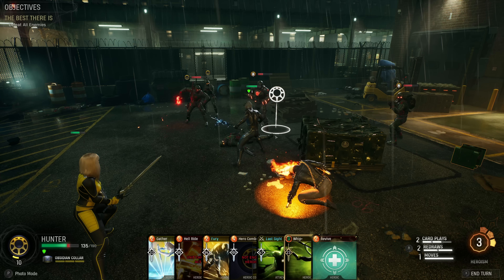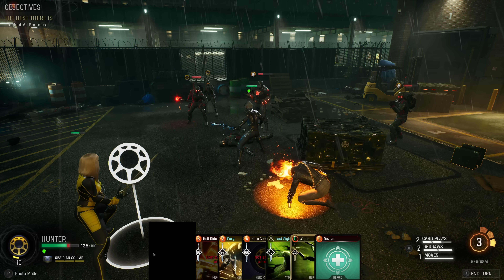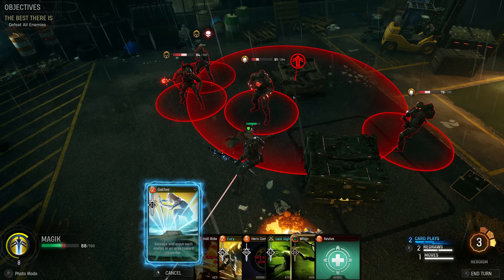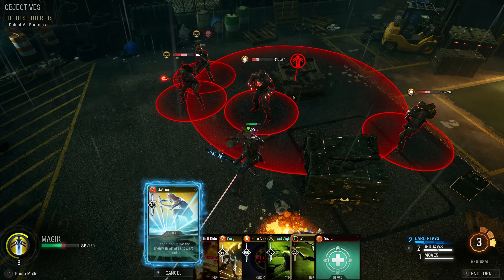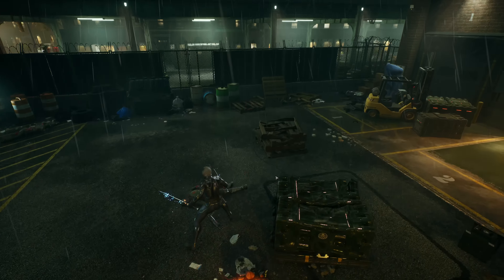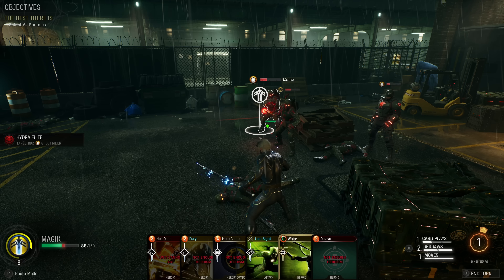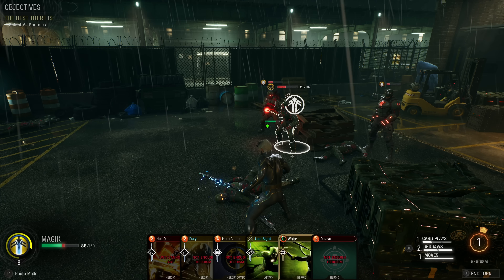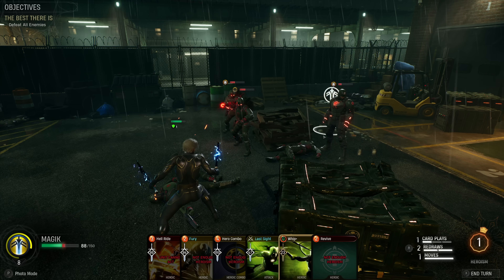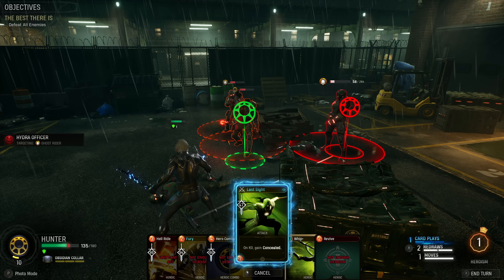This guy's targeting Ghost Rider, he's not going to do anything. 33 health - I have a Resist. Can I hit all four? Oh my god, I have to. And then I've got a Last Sight. That was some not-great science results. I'm gonna put this Last Sight on the big guy because both of their attacks aren't gonna do anything here. Then this Resist is gonna get nullified so even though I won't have concealed, this guy will definitely be killable next turn.